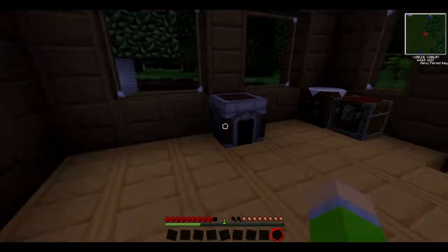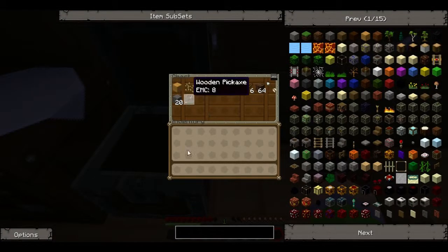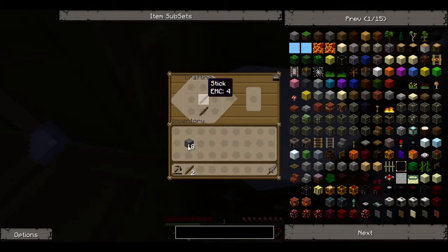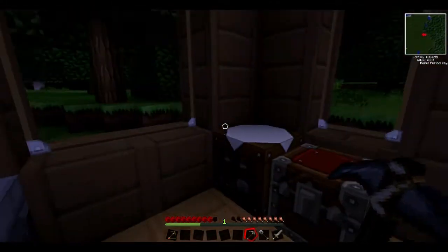We also need some torches — do I have any? Let's make some better tools. Let's make a sword, make a sword. Let's make a shovel. Let's make a pickaxe — there we go. Still need more wood.